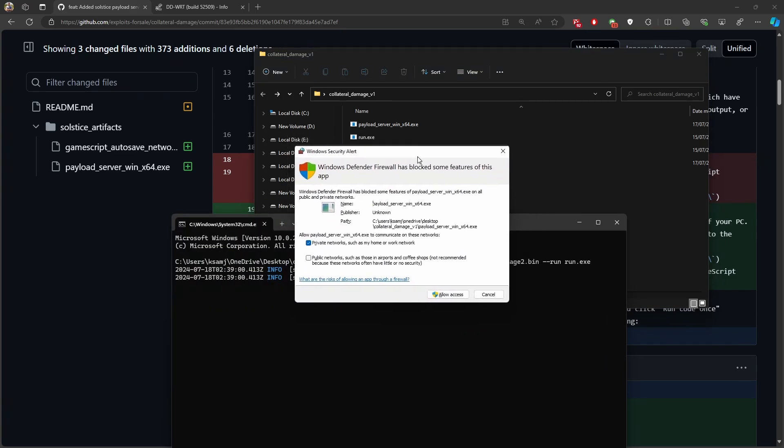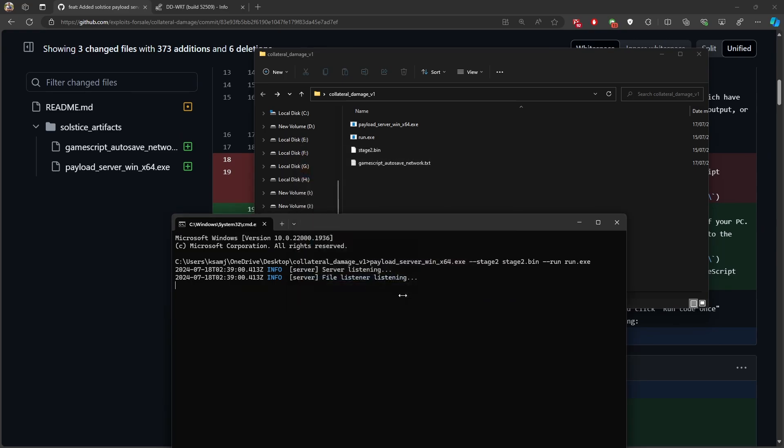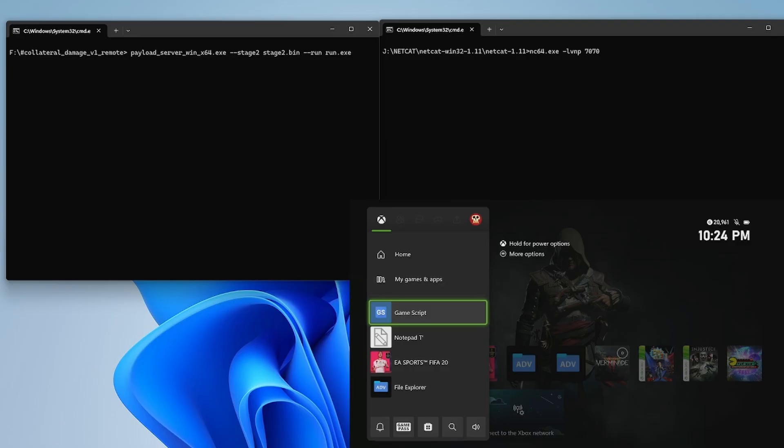Launch the command — it may prompt a Windows Defender firewall dialog, allow access. You'll see 'file listener listening' in the output. I've arranged two terminal windows side by side with the Xbox in the bottom corner. The first terminal runs the payload file server command, the second opens and listens on port 7070 for incoming connections from the Xbox. Execute both commands — you'll see 'listening' and 'file server listening' — then shift to the Xbox.